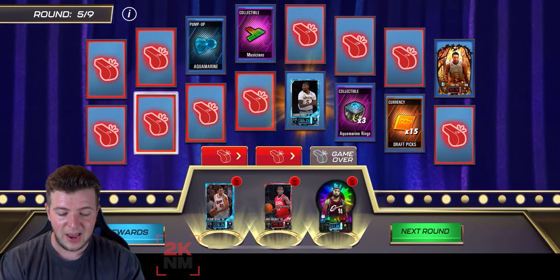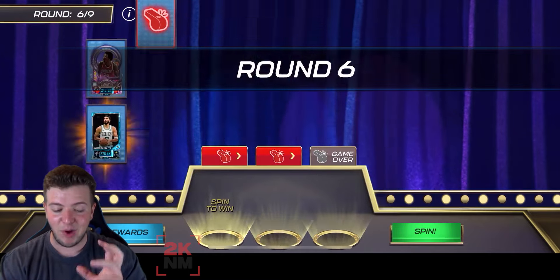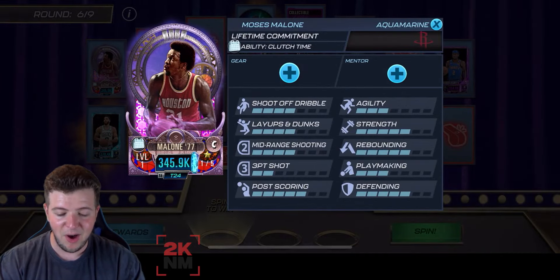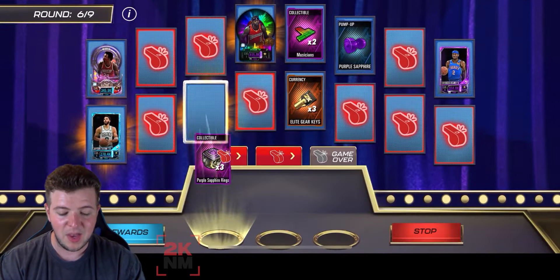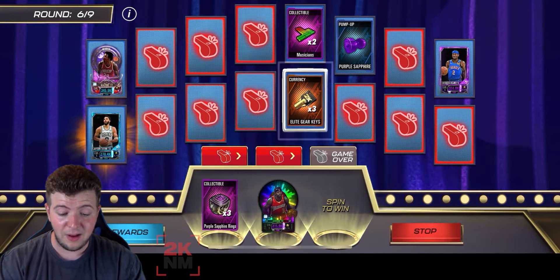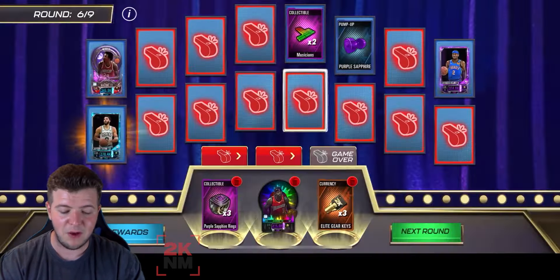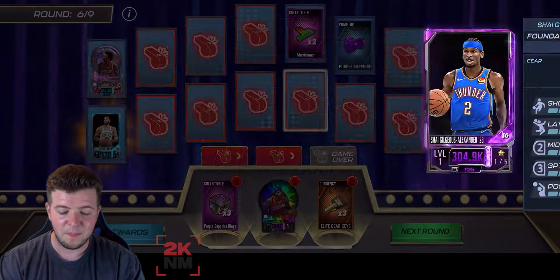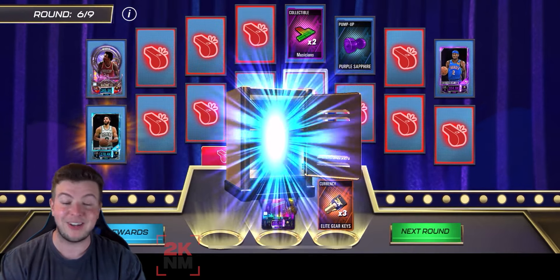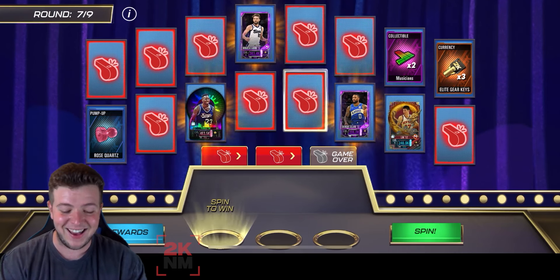I saw the ball changing because I was waiting, trying to pace myself and figure it out. Moses Malone there — that's a very nice card to pick up. We did get the purple sapphire rings, we did get a player, we didn't foul out, and we got the elite gear keys as well. So we didn't hit some of the better players — we missed Moses Malone, Jason Tatum, and Shai Gilgeous-Alexander. Always going to butcher certain names — I'm British, leave me alone, sometimes it happens.